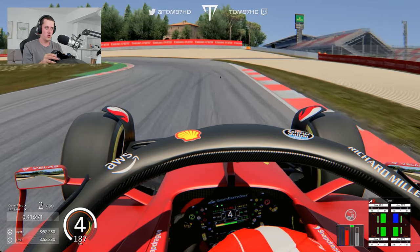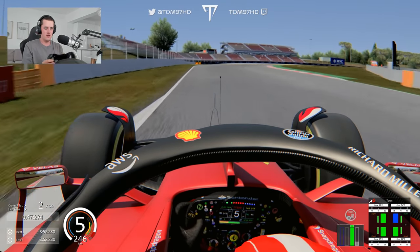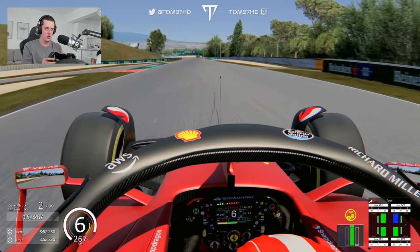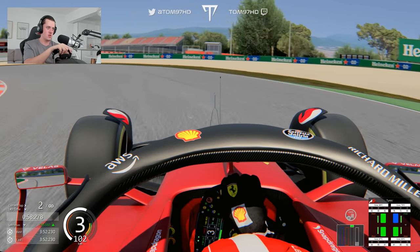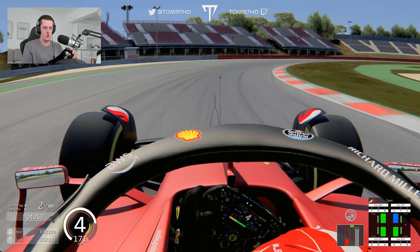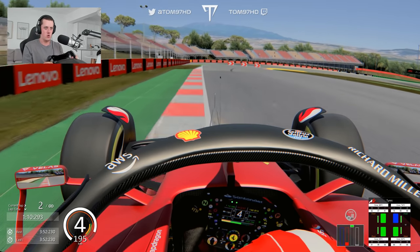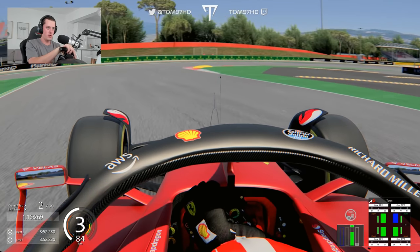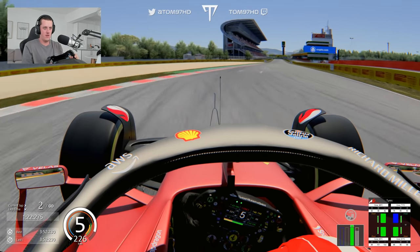Down the hill and into the chicane — very easy to lose the back end here. Turn 9. DRS open as we approach the new Turn 10 — not quite the new layout on this version; on the Assetto Corsa we're using just the outside line, but it will serve its purpose. Into mainly the final sector now, which is very slow speed, tight and twisty — all about mechanical low-speed grip, and we're struggling a lot with this car. Into the final chicane — this car is all over the place. Can't wait to get the soft tyres on for a bit more performance boost. Out of the final corner.